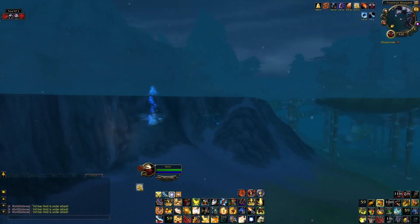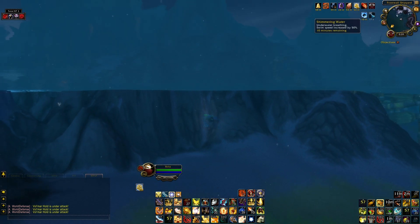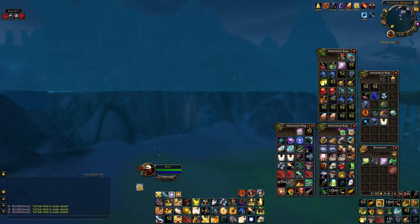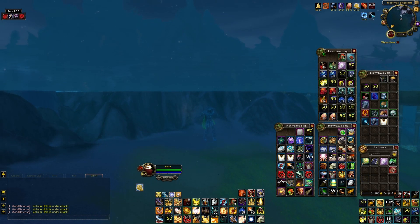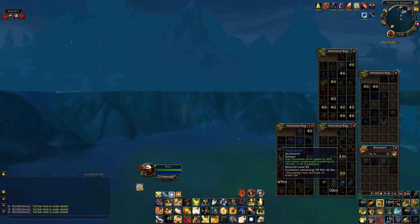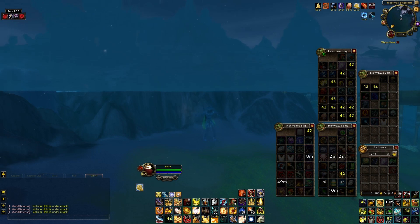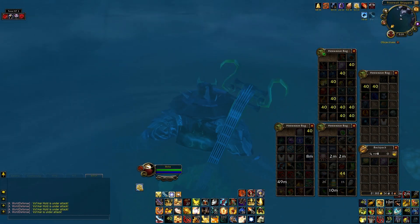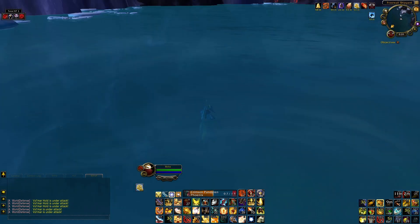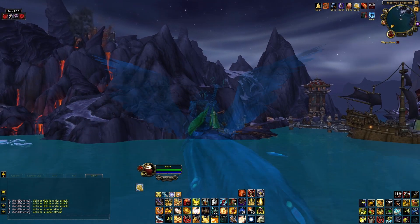My swim macro uses the Swim Speed Potion in addition to an Aqua Jewel, which increases swim speed by 50% and gives underwater breathing for 10 minutes with a cool blue effect. It's a rare drop from the Vale of Eternal Blossoms.